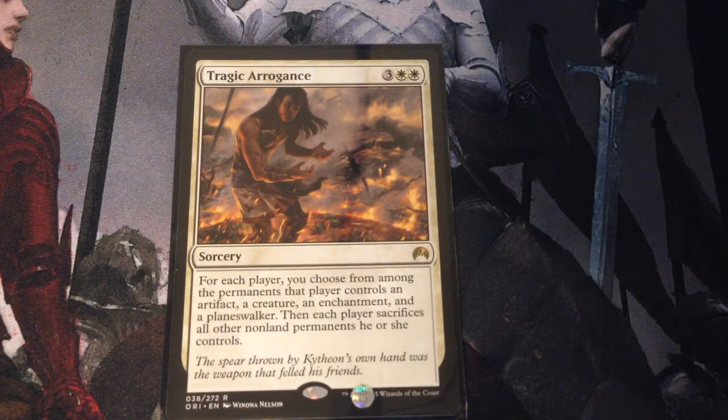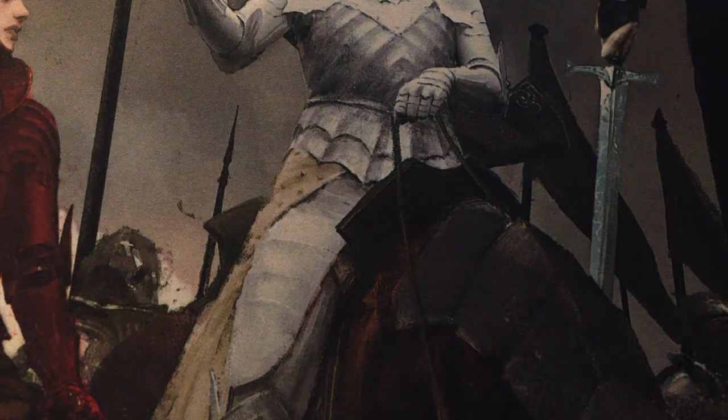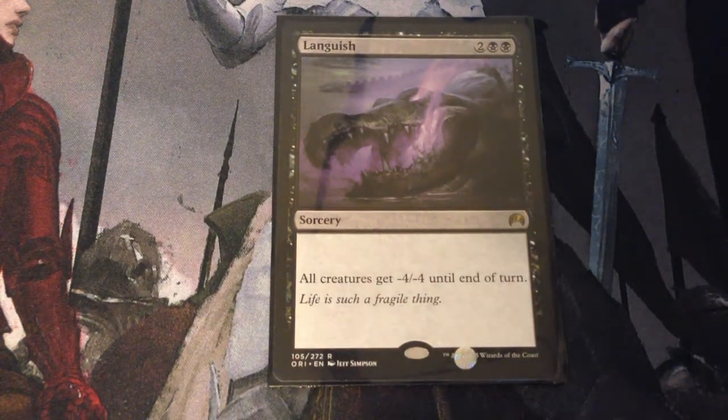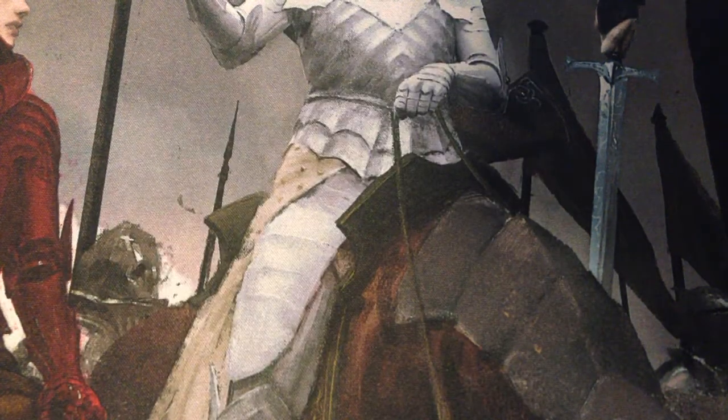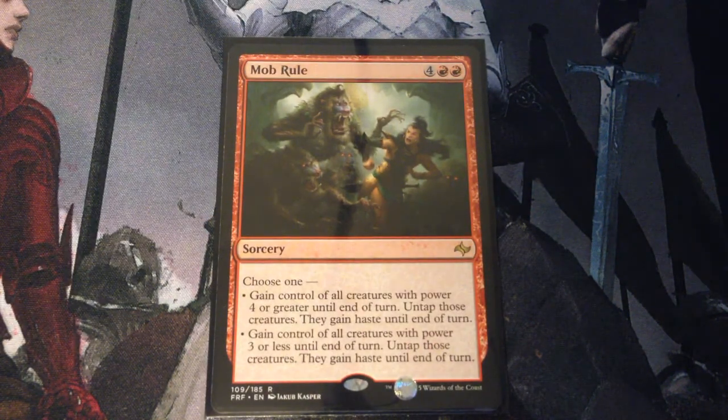Tragic Arrogance — 5 mana. For each player, you choose from among the permanents that player controls: an artifact, a creature, an enchantment, and a planeswalker. Then each player sacrifices all other non-land permanents they control. Languish — 4 mana: all creatures get -4/-4 until end of turn. Mob Rule — 6 mana. Choose one: gain control of all creatures with power 4 or greater until end of turn — untap them, they gain haste — or gain control of all creatures with power 3 or less until end of turn — untap them, they gain haste.